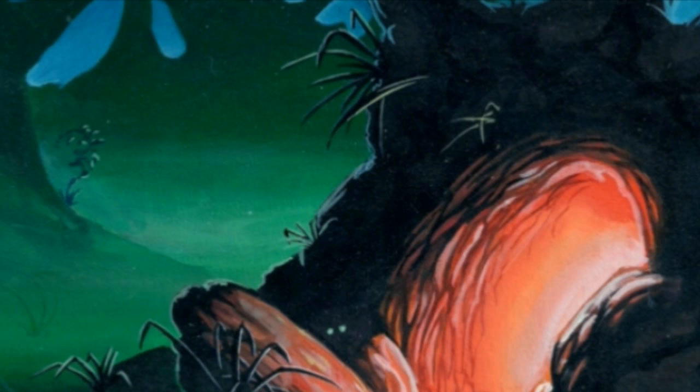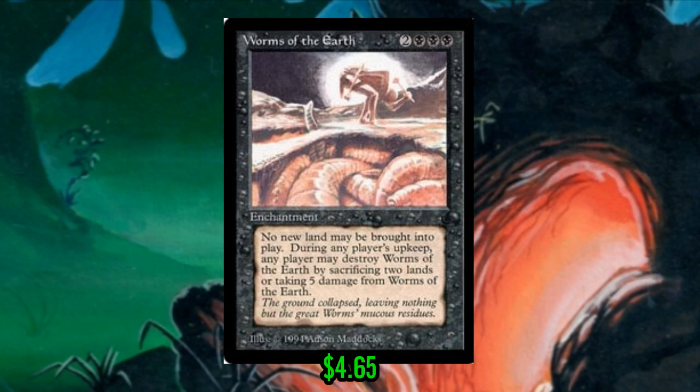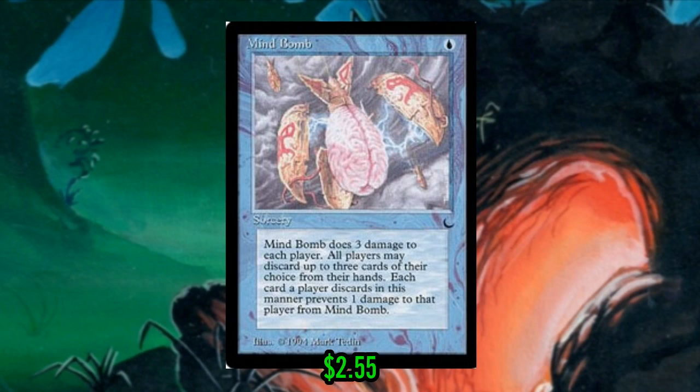As far as honorable mentions, there are some cards in this set that are semi-famous in EDH play but I actually don't think are as good as their reputation suggests. Worms of the Earth — you start reading this card and get very excited, but once you get to the very end you realize people can just pay five life to get rid of it and they will every single time. Same thing with Mind Bomb — it looks like it makes everyone discard three cards, but it's usually just a bolt to each player, which can be good but nowhere near as powerful.